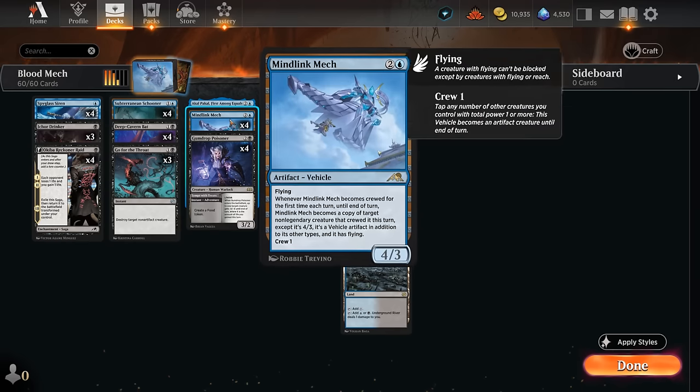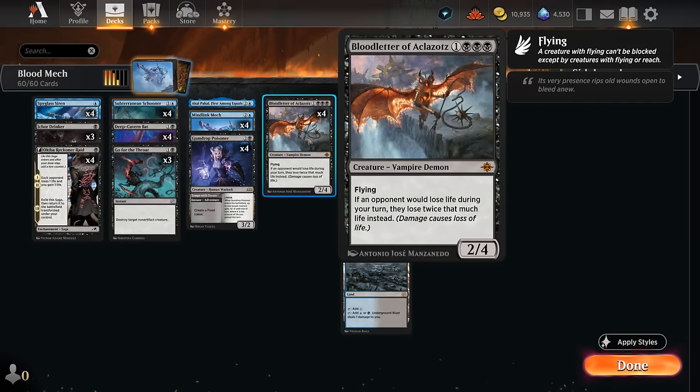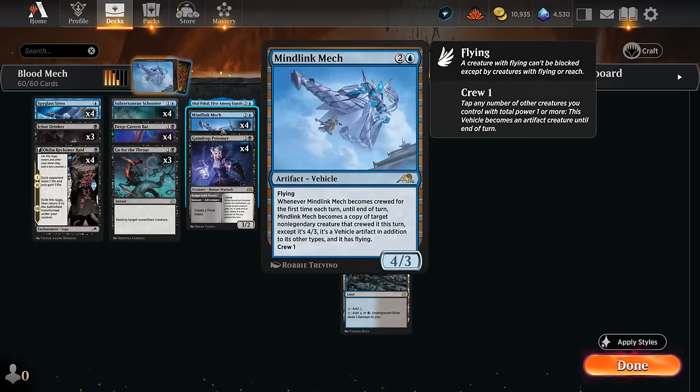That's exactly what we're trying to do with Mindlink Mech — a 3-mana 4/3 flying vehicle with a crew cost of only one, so very easy to crew with all our creatures. Whenever the Mech becomes crewed for the first time each turn, until end of turn, it becomes a copy of the target non-legendary creature that crewed it, but it's still a 4/3 vehicle with flying. So Mindlink Mech crewed by Bloodletter turns into a copy of Bloodletter — all of a sudden we have two in play. We're attacking with a 4-power creature, so it hits for 4, then damage gets doubled, doubled again, presenting 16 damage basically out of nowhere.